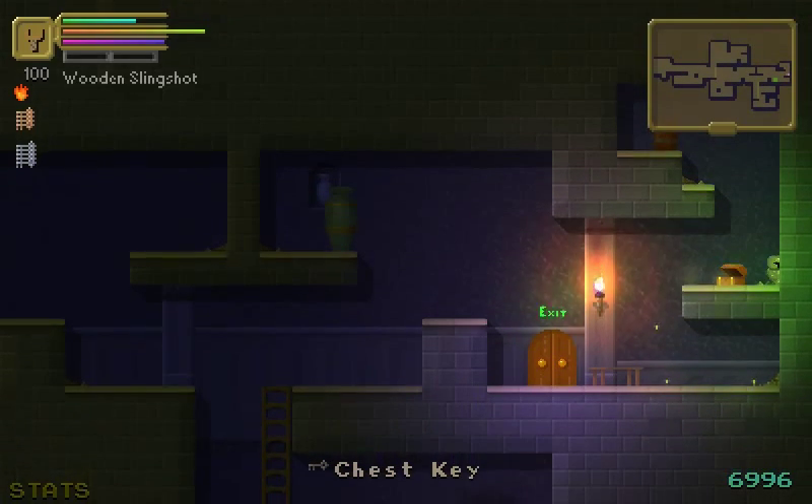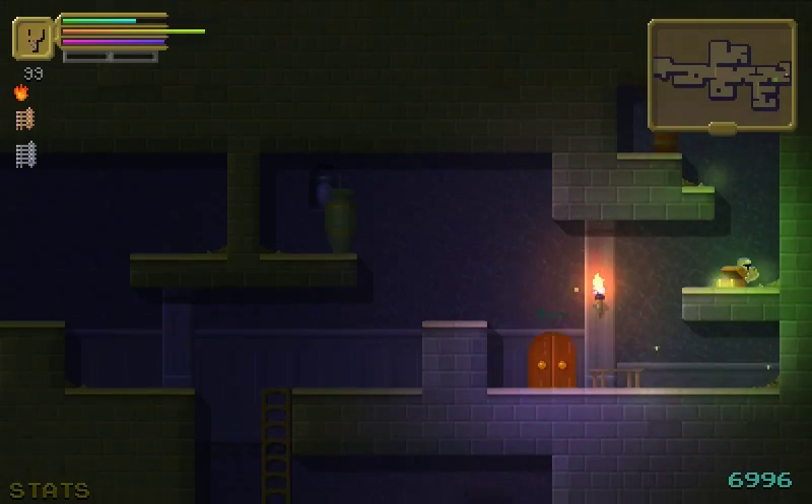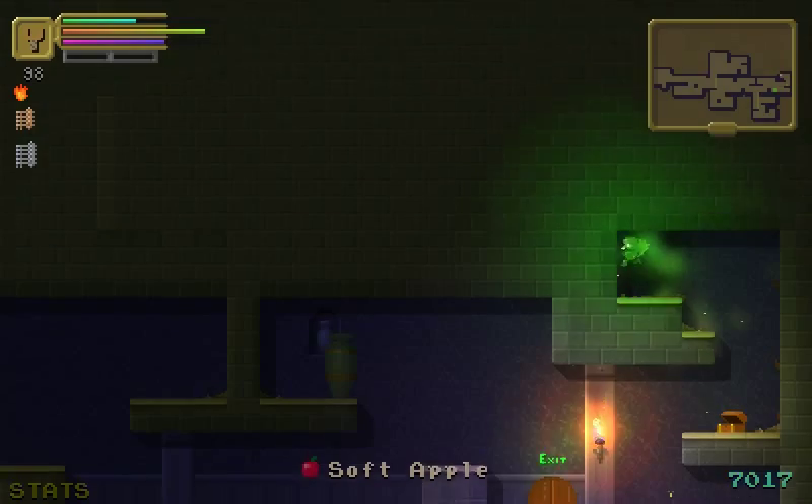Chest key — I got a chest key in a chest. Alright, this is stupid. Stupid like a fox.